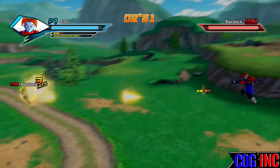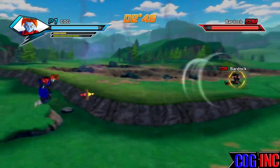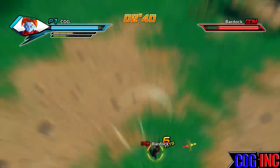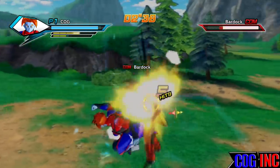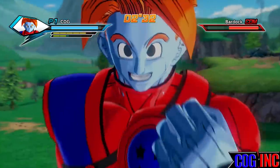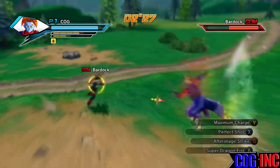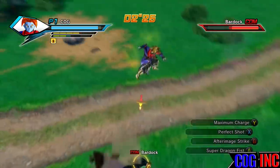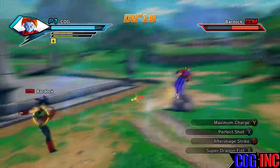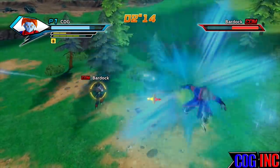Now you can see we are playing an offline battle against an AI Bardock, and I have Super Dragon Fist equipped. I'm getting my ki up to the point where I can turn Super Saiyan or Super Vegeta and use the Super Dragon Fist. Here's a quick demonstration — it's actually a great attack if you're a close combat fighter who wants to deal a lot of blows and combos to an enemy.